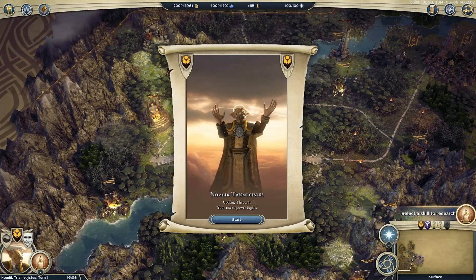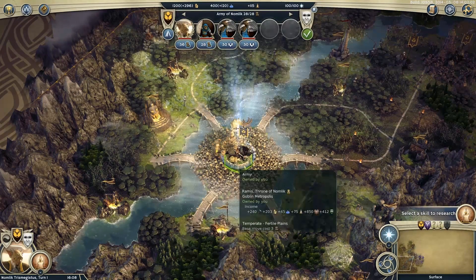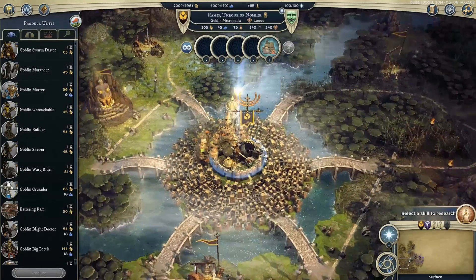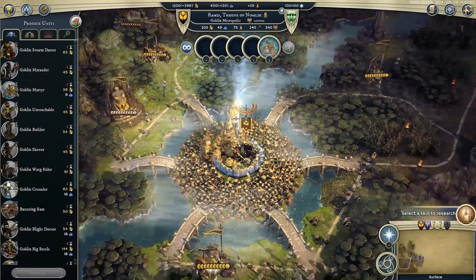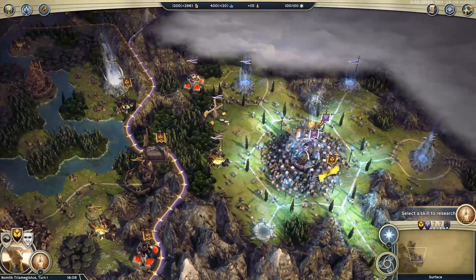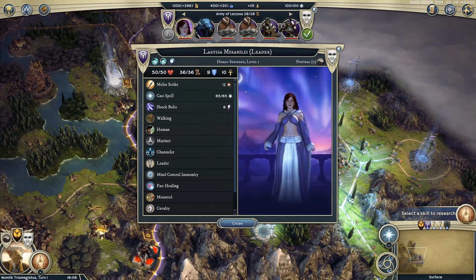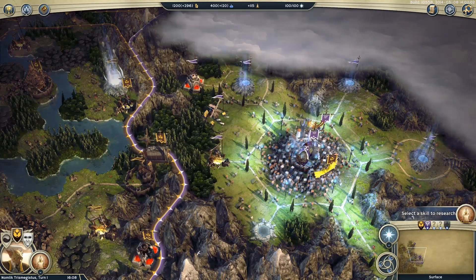Hello, today we're going to be having a look at the Theocrat class, as represented here today by Nomlik Trismegistus, a goblin in the clouds. You see him here in this capital city of Rames, in the little blighted mushroom swamps, and over here to the right we see our foe Larissa Mirabilis, a sorcerer, a witch no less, who we're going to break into our city and burn at the stake for heresy.